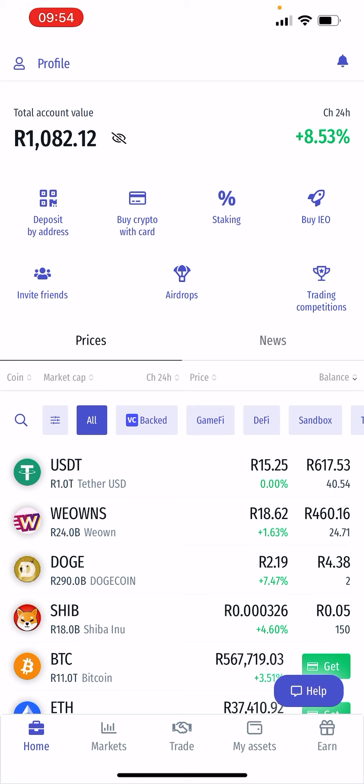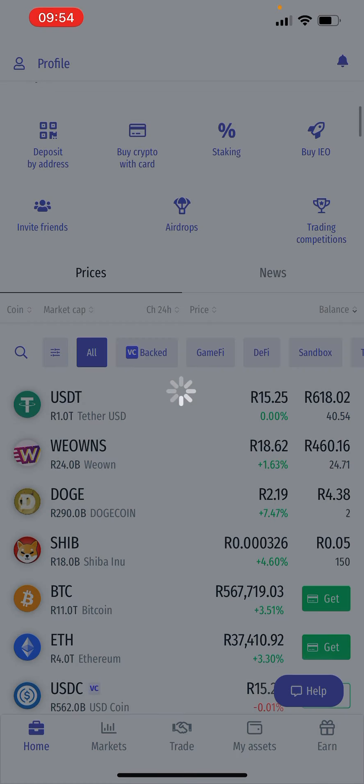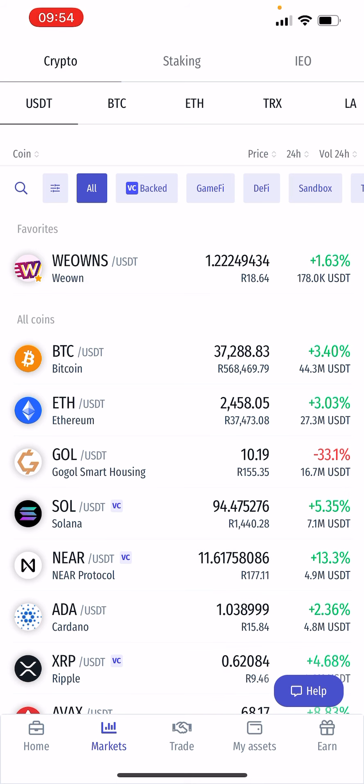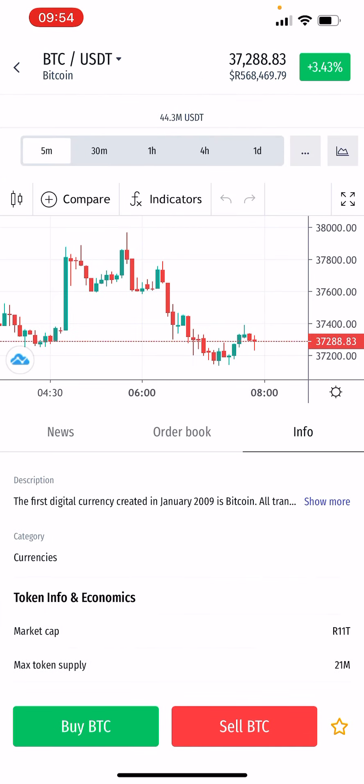So what I want to do now is show you how to buy WeOwns. If you deposited in Bitcoin, you click Markets, you click Bitcoin, and you press Sell USDT.